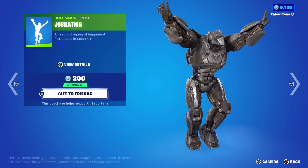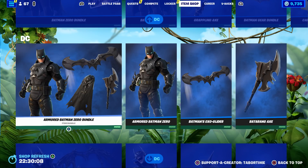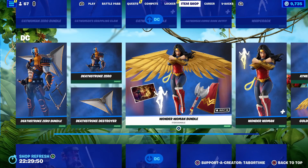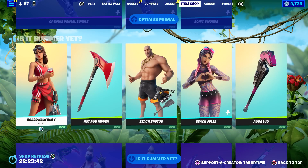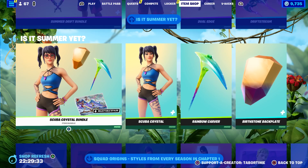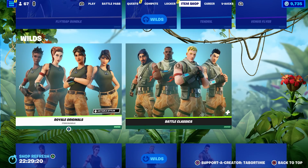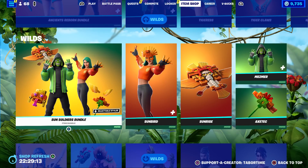One of my favorite 200 V-Buck emotes in the game - Jubilation - doesn't really make noise but it doesn't need to. Then the returning stuff: the Flash Bundle, Batman Zero Bundle, Armored Batman Zero Bundle, Batman Who Laughs Bundle, Harley Quinn times two, Black Manta, Beast Boy Bundle, Catwoman Bundle, Catwoman Zero Bundle, Deathstroke Zero Bundle, Wonder Woman Bundle, Blood Sports Bundle, Mr. Beast bundle, the Optimist Primal Bundle, and summer skins - Boardwalk Ruby, Beach Brutus, Beach Jules, Summer Drift with awesome accessories. Scuba Crystal's bundle is still here, Squad Origins from Chapter 1, and the Prehistoric Party Bundle.